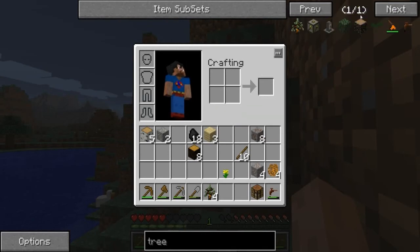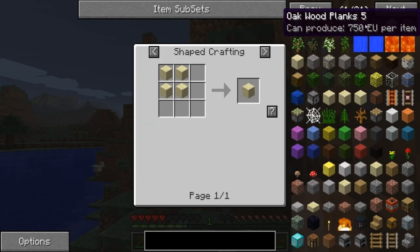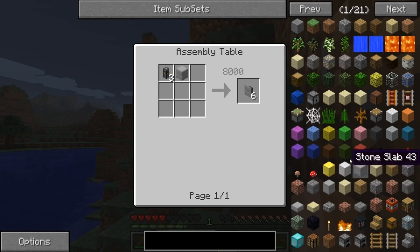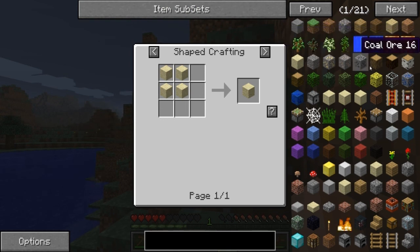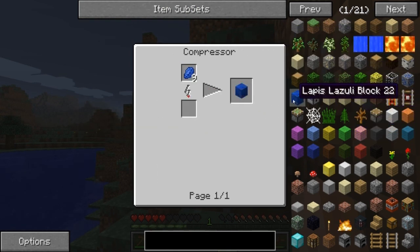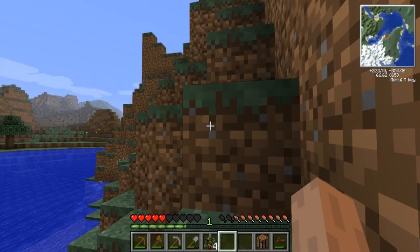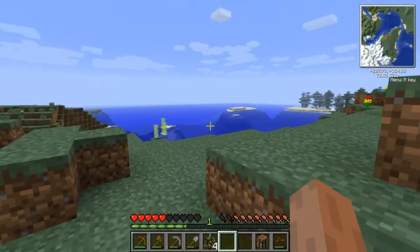Oh, I forgot to mention - there's also this thing. You probably saw me mess around with it earlier when I was typing stuff. It's basically a recipe thing. I don't think you can cheat with this - doesn't seem like you can. There's probably a way you can give yourself items but I don't plan on doing that, so I'm not really bothered.